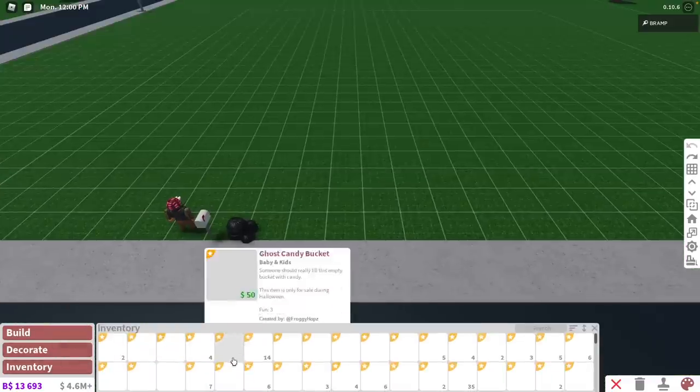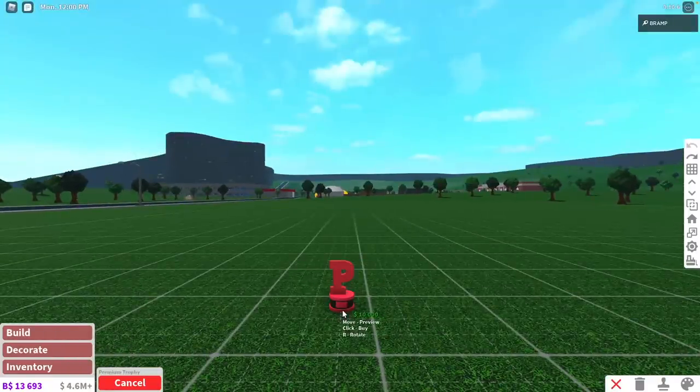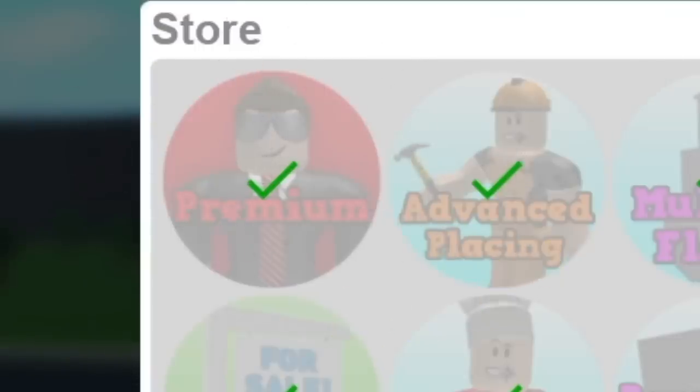Moving on, we go to the premium trophy. The premium trophy is that P you have right here. I think it came out in 2016. This is a trophy you get just for buying the premium game pass. So if you have 300 Robux to spare and you want another trophy, get this game pass.